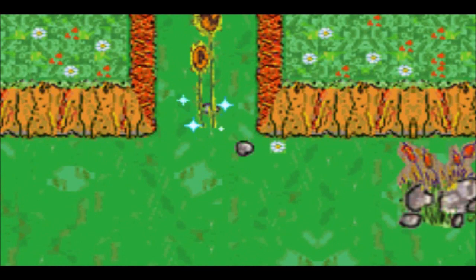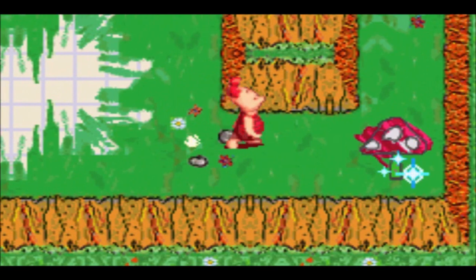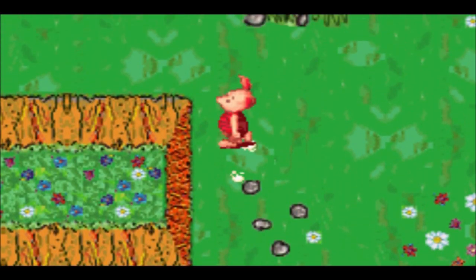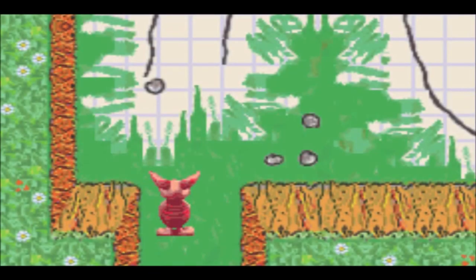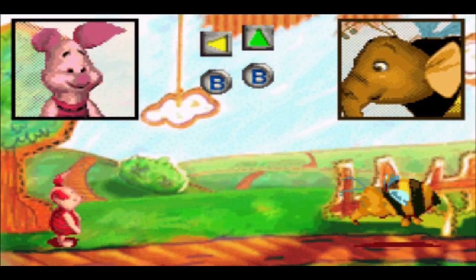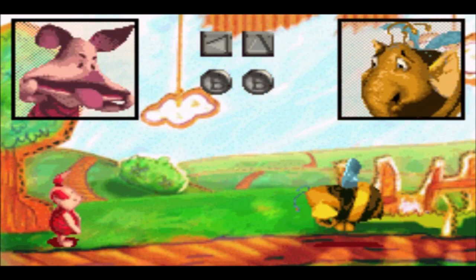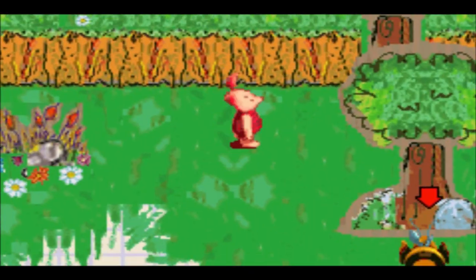Something tells me we've come across bee Heffalumps right here, which we obviously need to get rid of before we proceed. Since we've already got ourselves the third brave face, we can finish them off very easily.